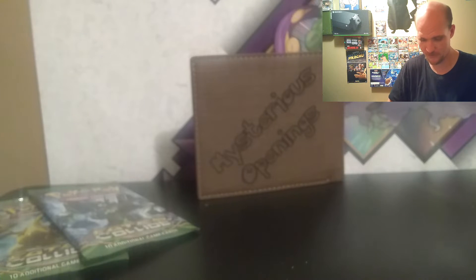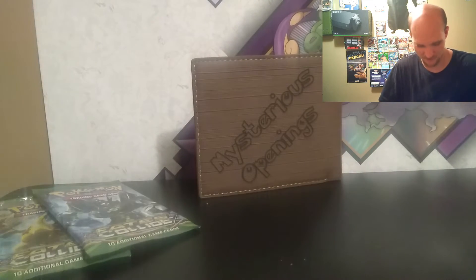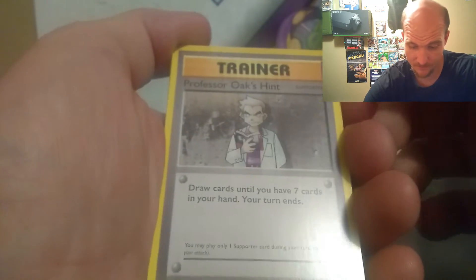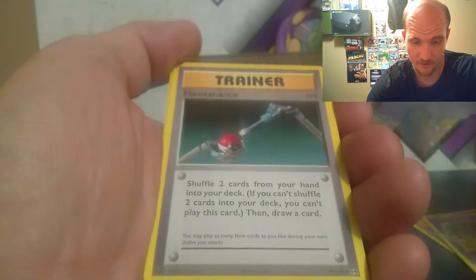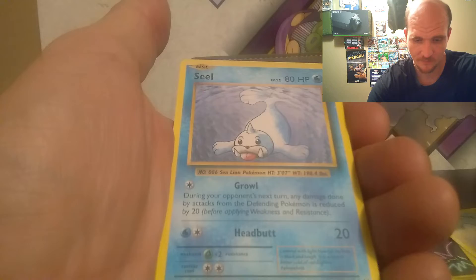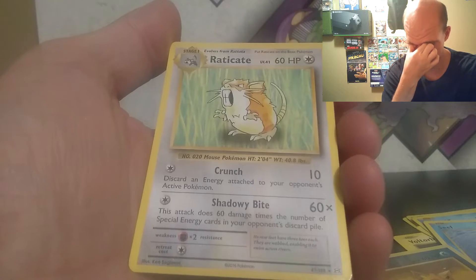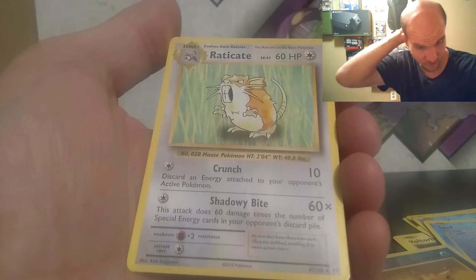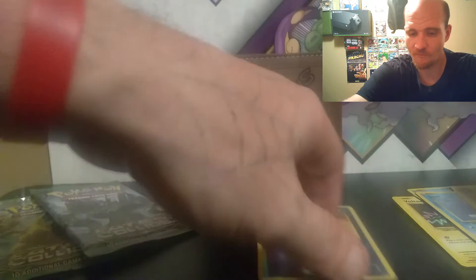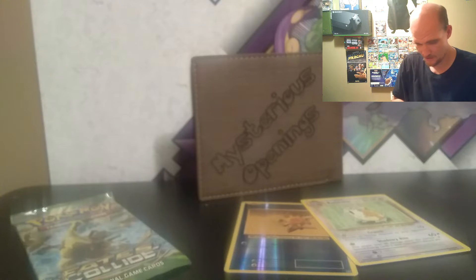I think it's a three-card pack. I've been completely out of practice — been playing a lot of video games, trying to get my mind off the real world. One, two, three. We've got Swinub, a trainer, Voltorb, Sandshrew, Poliwag, Seel, a reverse holo Staryu, and the rare is... a Rattata and a Raticate. Off to the side, let's do one Fates Collide.